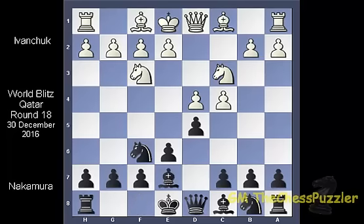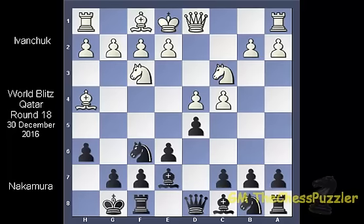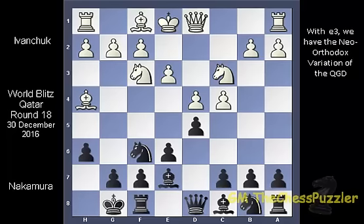Bb7 was met by a very aggressive Bg5, and here Nakamura challenged the bishop who immediately withdrew to h4. Nakamura castled and e3 was something we have seen in many of the games we looked at previously, right after the bishop is able to roam on the other side of the board.